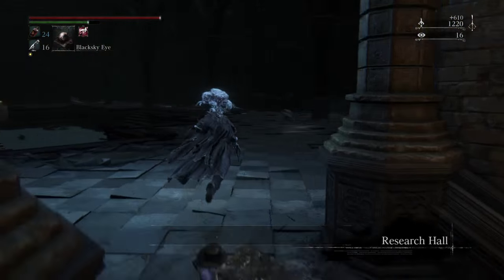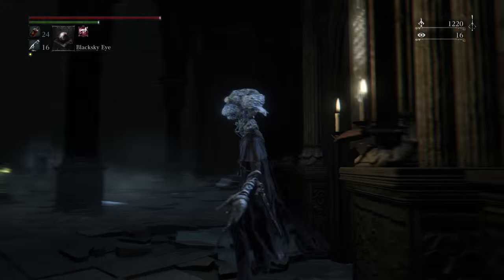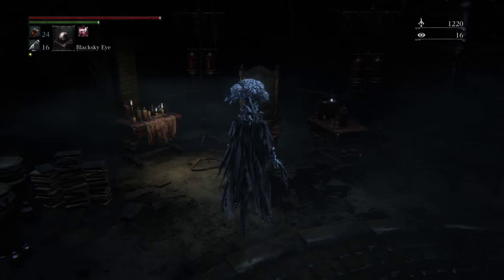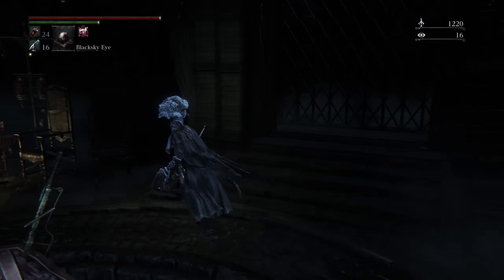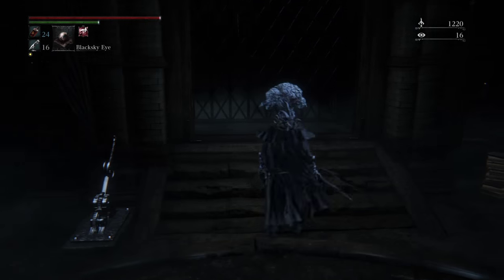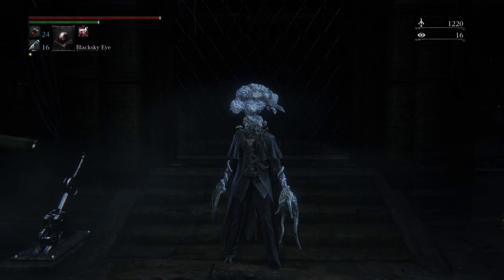So from the research hall, you're going to go to the right and you're going to find a shortcut over here. If you open it — going through the whole adventure — you're going to find someone right over here. And going through the elevator, you're going to grab some brain fluid.